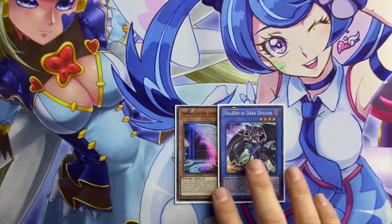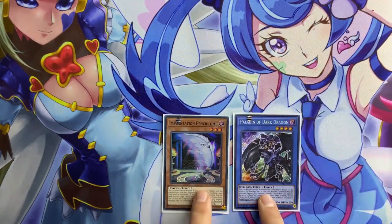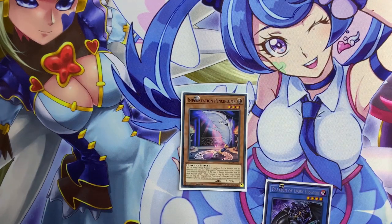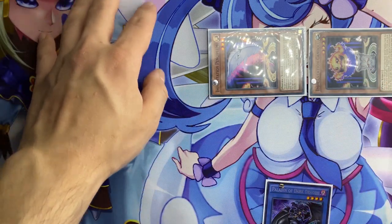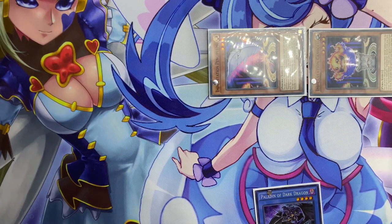This combo starts with Paladin of the Dark Dragons and Incantation Pencil Plume, or Incantation Chalice Lime. We decided to use Pencil Plume at this moment because with Chalice Lime we may need three cards. So first of all, we reveal Pencil Plume in order to special summon Incantation Candole from the deck. Keep in mind that we will not use the left side of your board in order to complete the combo.